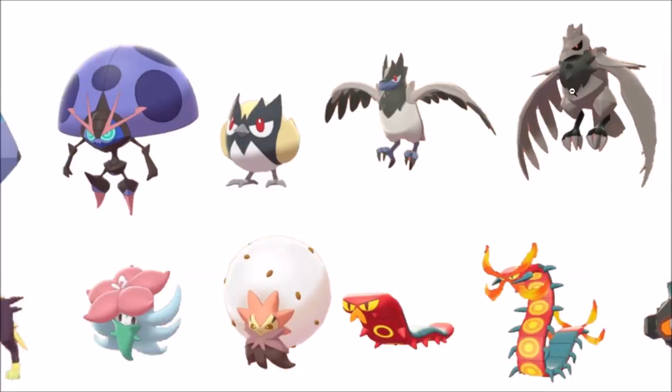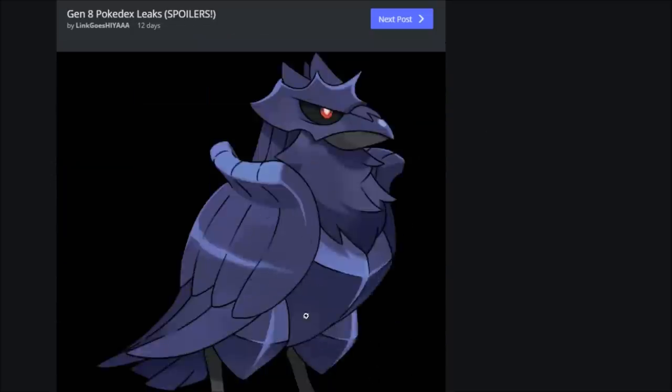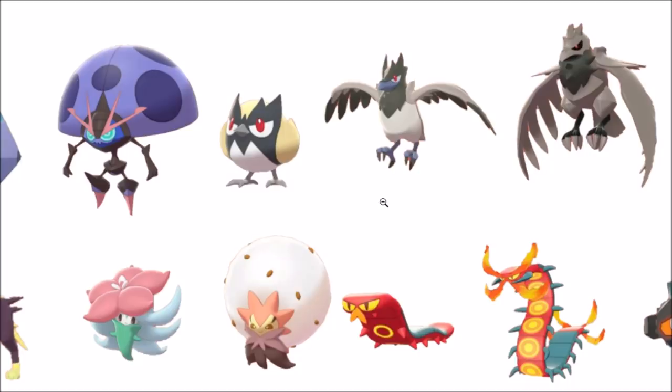Corviknight gray is another one people wanted to see. I really like Corvisquire, and then nothing — my first look at it I was like, wait, was that shiny from the leaks? There's something weird with what they did to push the colors. Corviknight was revealed first, so when you see it you're like, oh is it shiny blue? But that's just how it is. Sizzlipede and its pre-evolution — that red and dark faded teal doesn't look that great.